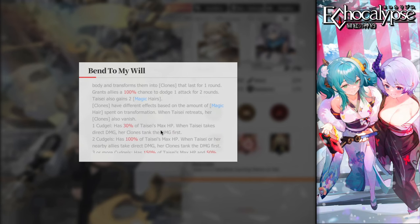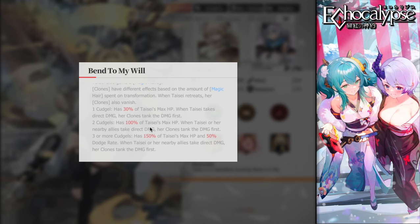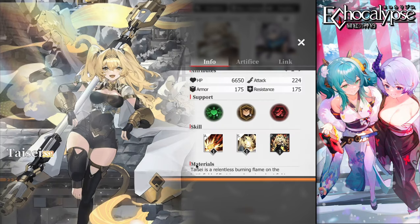At seven stars, her first clone has 30% of her max HP, the second has 100%, and the third has 150% — essentially one-and-a-half times her full HP pool, making it very tanky. Clones only inherit her HP, not defense or resistance, acting as damage dummies. With a 50% dodge rate on the third clone, it can dodge consecutive attacks, which with good RNG makes her an absolute monster of a tank.